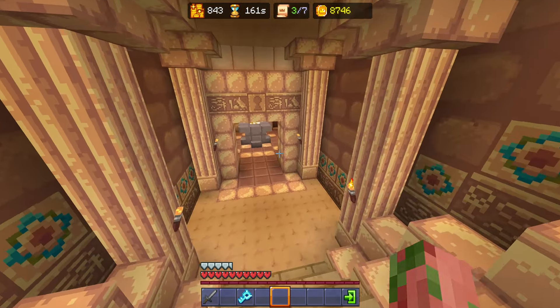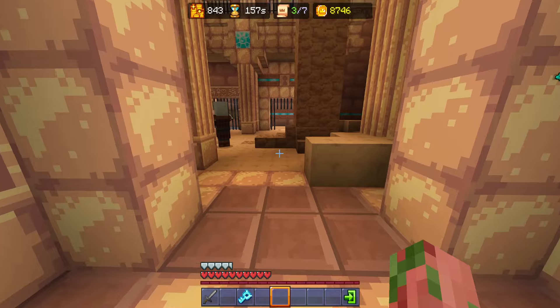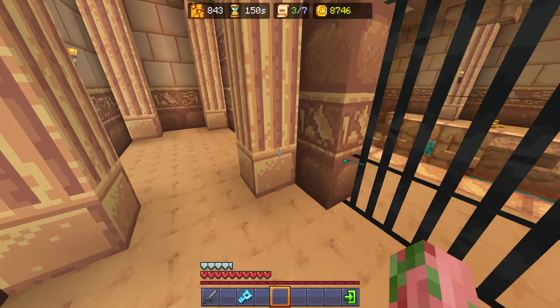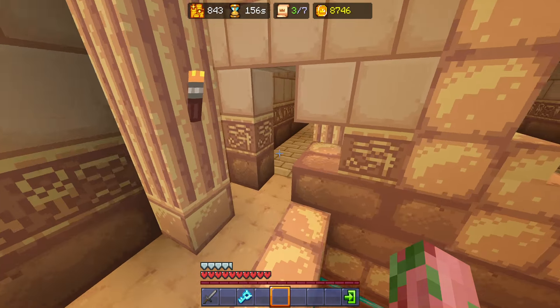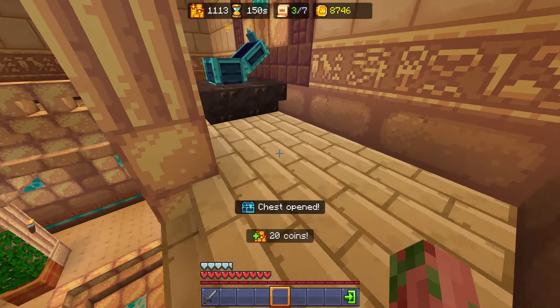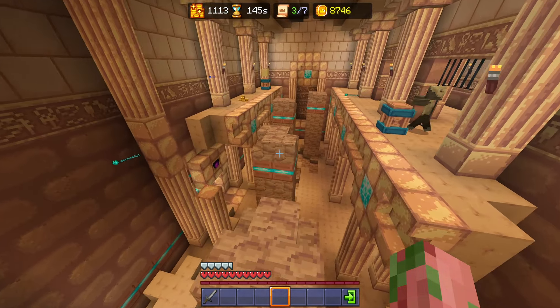Now we're basically done with that side. We need to turn right coming out of here, and this is another big room. You're going to have a couple pillagers and guys in here that want to shoot at you — we're just going to ignore all of them and jump right up these stairs. Now we can head over to the sand, do a little bit of parkour right here, and now we're going to be using our diamond key. Go ahead and open up that chest right there. We can actually go back across this way because we need to get another sand and another pile of gold.